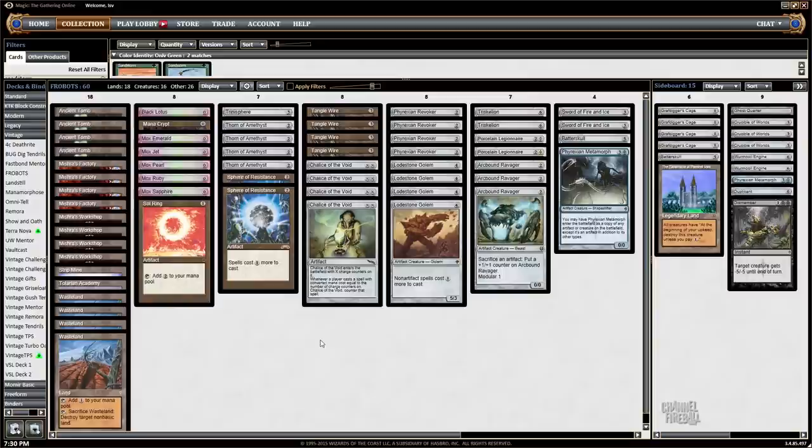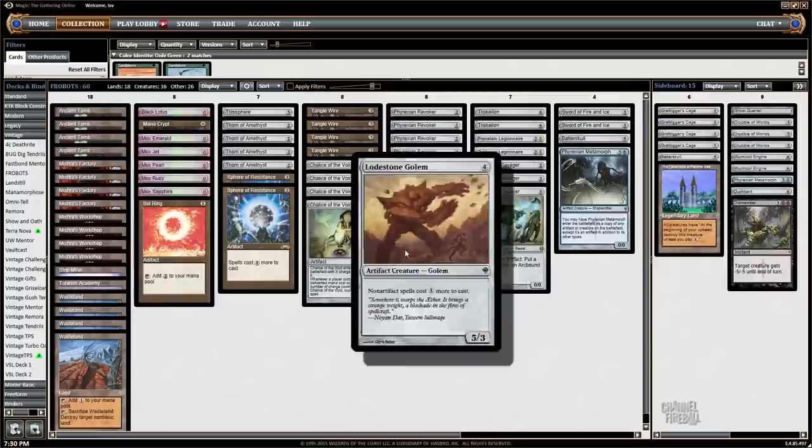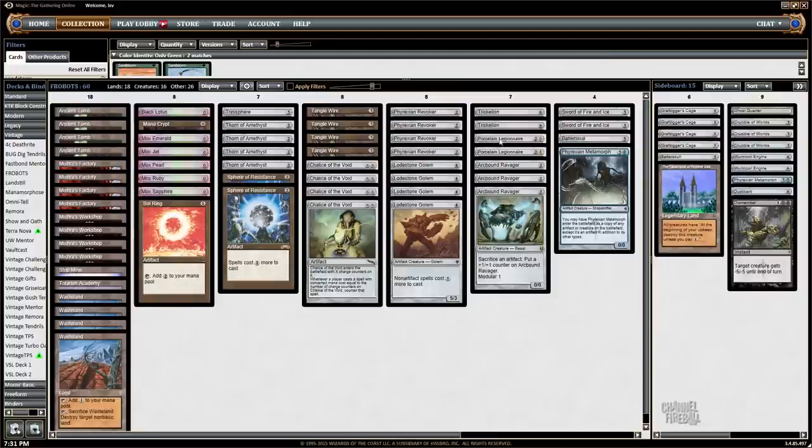I assume I'm still going to lose because Workshop's involved. But I'm playing a deck I like to call Frobots. It's actually a deck that was played in one of the bigger tournaments in Spain, but Eric Froelich used it upon my urging to win the finals of the Vintage Super League. It's similar to a normal Workshop deck - it powers out Sphere of Resistance, Lodestone Golem, Chalice of the Void. But its kill package is Arcbound Ravager, Triskelion, Porcelain Legionnaire, and Sword of Fire and Ice.